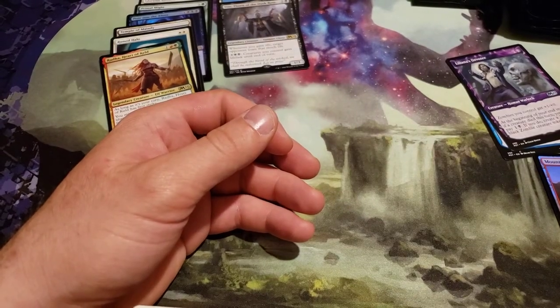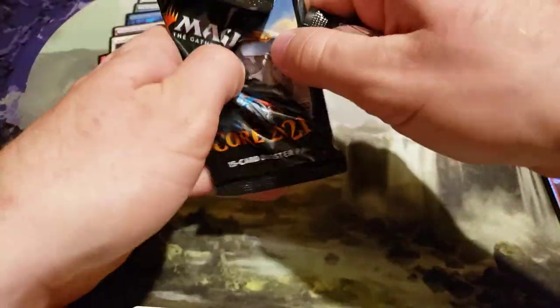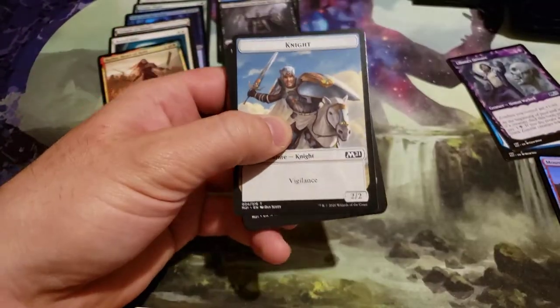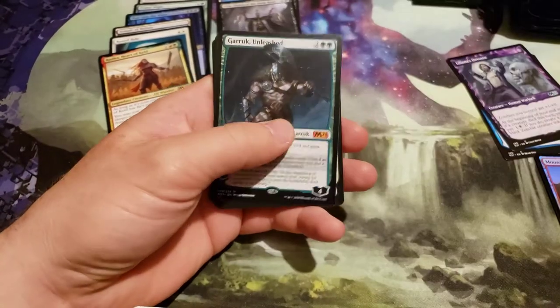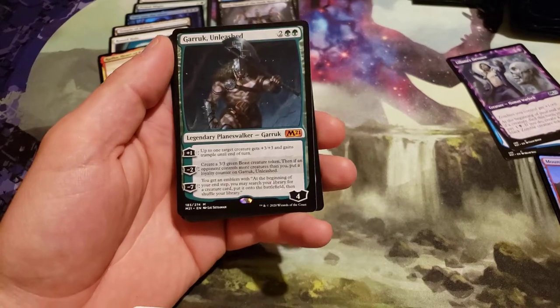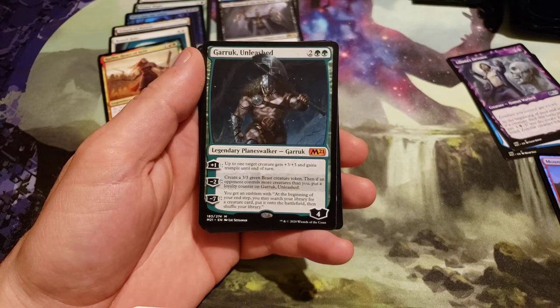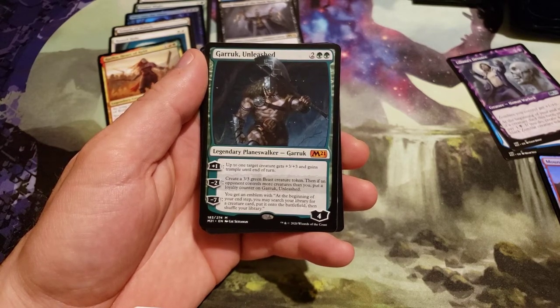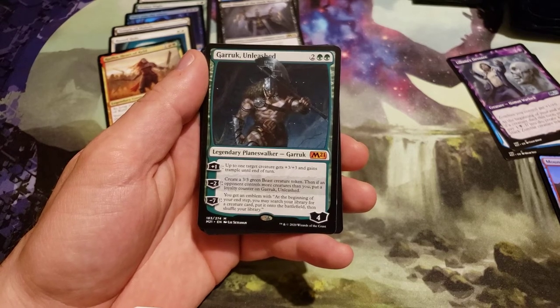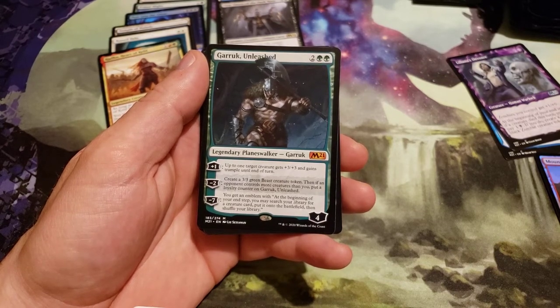I thought the box should have also had a Teferi alternate border. And we got our first mythic — Garruk Unleashed! Normal border. Costs 4, 2 generic and 2 green. Plus 1: up to one target creature gets plus 3, plus 3 and gains trample until end of turn. Minus 2: create a 3/3 green beast creature token. Then if an opponent controls more creatures than you, put a loyalty counter on Garruk Unleashed.